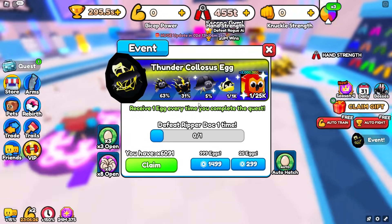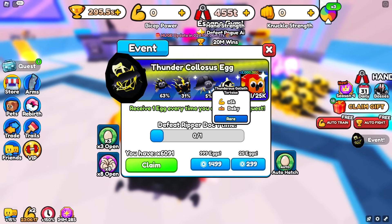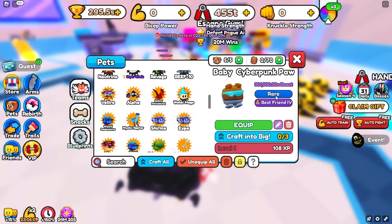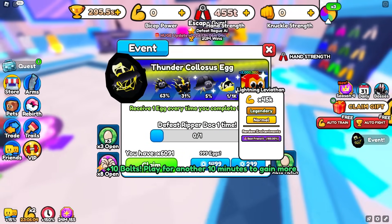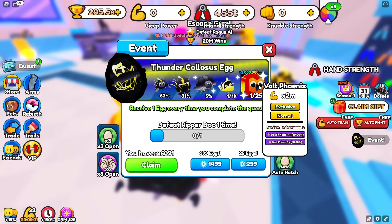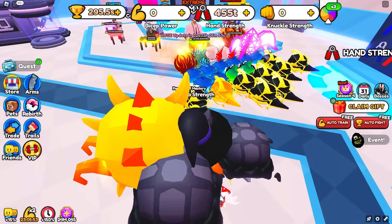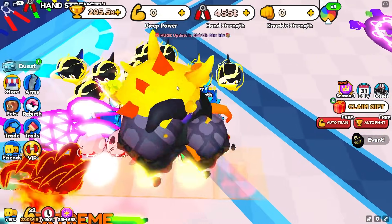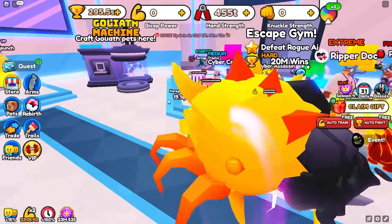We're gonna start off by opening up 6,000 of these eggs. Best Friend 5 is pretty decent because it's around 75% as powerful as your best pet, which is a lot better than Best Friend 4 at only 25%. Best Friend 6 and Best Friend 7 would be even better. I also noticed a player nearby with tons of Best Friend 6 and 7 pets, but they appear to be AFK so we can't trade them.